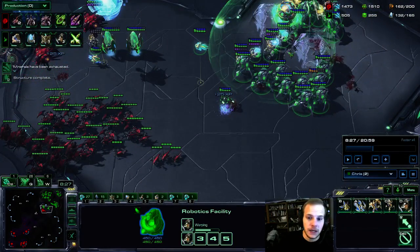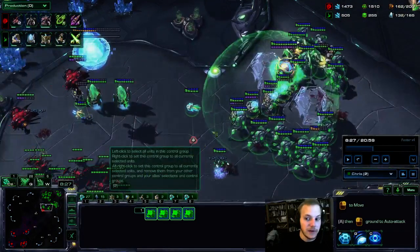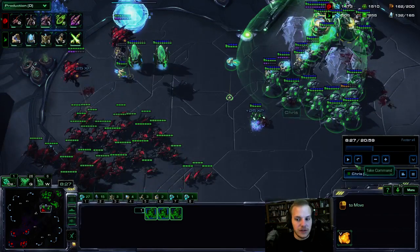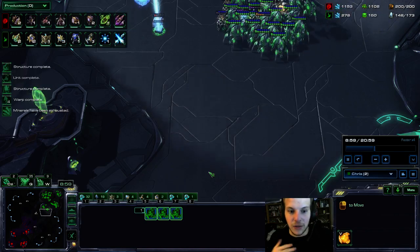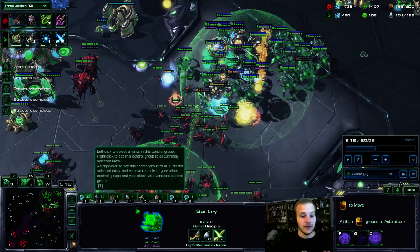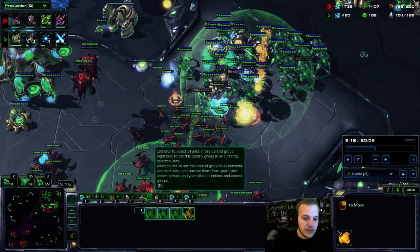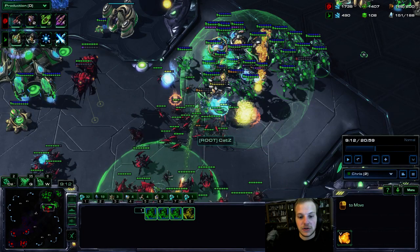Talking about the engagement — it's very important to prioritize. We only have a limited amount of APM. It's hard to force field, disruptor, time warp, all these things at once. So prioritize: disruptors are your main thing. If you have one spell to use, it's going to be your disruptor. Focus on your disruptors and worry about the other things when you can. The way you want to handle these engagements — I have hotkey one for my army, two for stalkers, four for sentries, five for disruptors. I highly recommend — it's almost a must — to have disruptors on a separate hotkey.